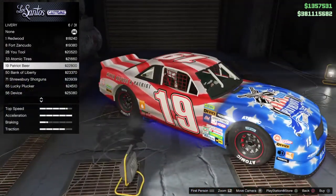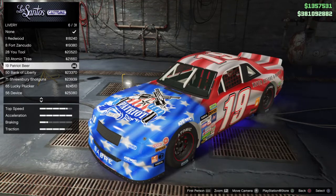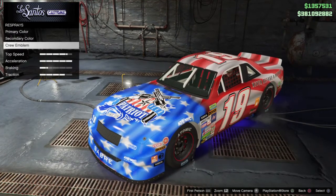I'm going to go with this livery because it's a stock car — NASCAR americana, that kind of stuff. The lost stuff is included with the car. For the respray we've got primary, secondary, and trim.